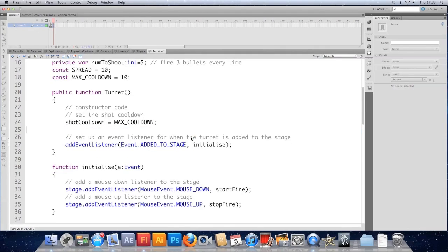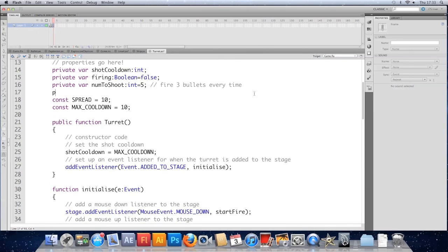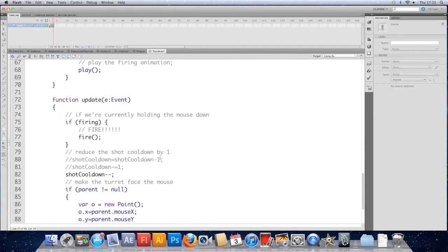I'm going to remove these lines that make it responsible for updating itself, delete that event listener, and while I'm here I'm going to give it some health. So make a variable — I'll keep it public for now so we can use it — public var health, make it a number, because eventually your health will be able to go down in like 0.01 increments since you'll have defense that reduces damage taken. Set the health in the constructor to 10. Find the update function, remove the event processing, and make it public.